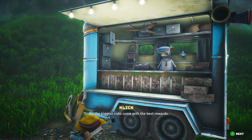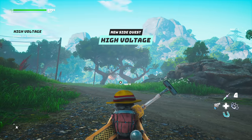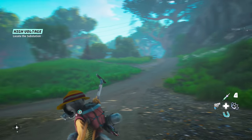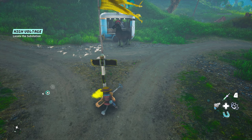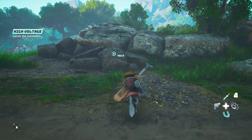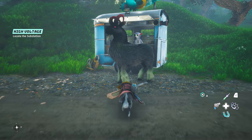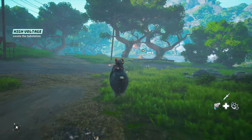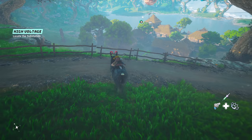Locate the substation. Where's my horse? Doesn't matter — time to go. There he is, Lucifer himself. Should have known we would have to do something for him. Didn't know that something would be electrocuting ourselves, but you know what? I'm always up for a fun time. Let's go. Looks like this might be something we need to cross somehow — this is an epic already.